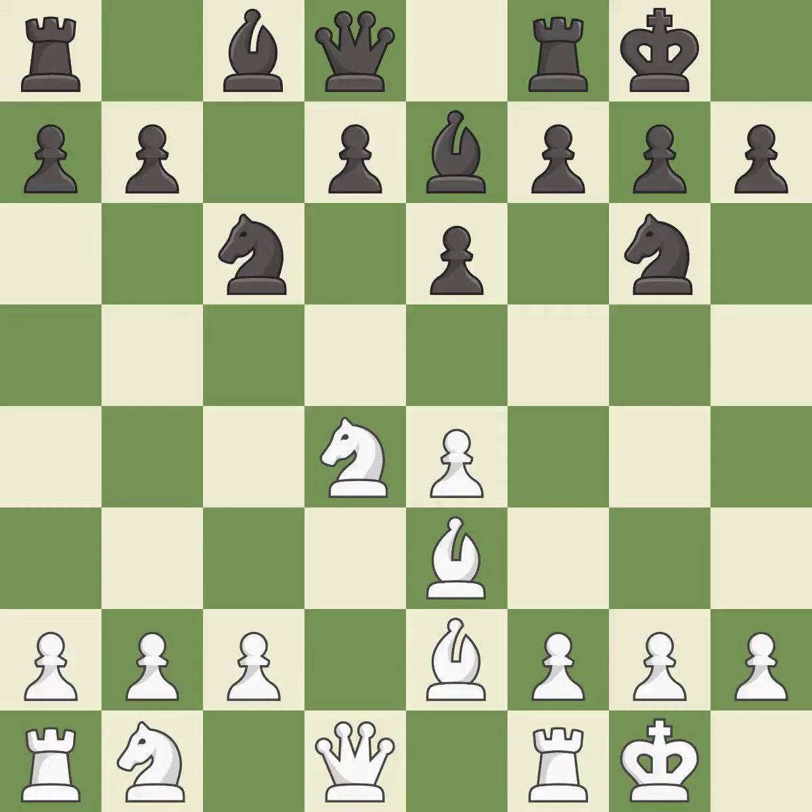Castling to the same side of the board as the opponent tends to lead to less sharp positions as compared with opposite side castling. It is best. This is an equal trade.